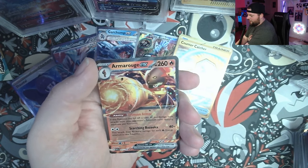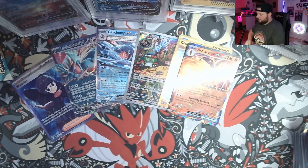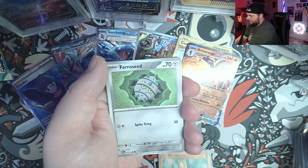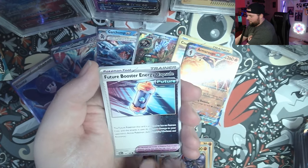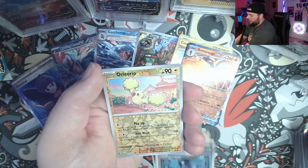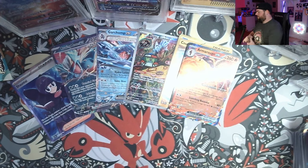Armor Rouge EX! If you play VGC, Armor Rouge is a big deal, so I wonder if it's going to be a big deal in the TCG as well. It's kind of hard right now to find a team not using Indeedee and Armor Rouge out there in the VGC world. We'll see if it takes over the TCG too. We get a future booster energy capsule, Semi-Sage, Reverse Purloin, and Wo-Chien.